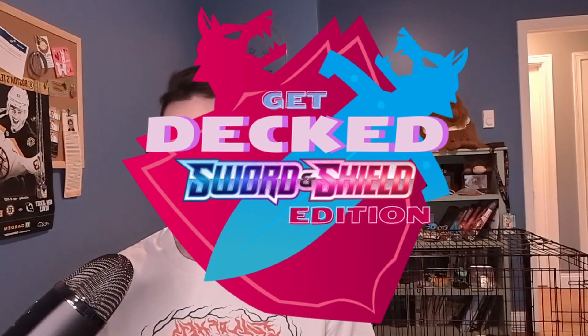Today I'm bringing you the 'Get Decked' Sword and Shield era series. This is going to be more of a mini-series because there are only six sets in the Sword and Shield era still part of legal standard format: Crown Zenith, Silver Tempest, Lost Origin, Brilliant Stars, Astral Radiance, and Pokémon GO — if you want to call Pokémon GO a TCG set. Outside of like Pokéstop and Snorlax, it's pretty worthless.